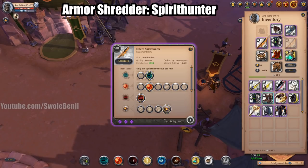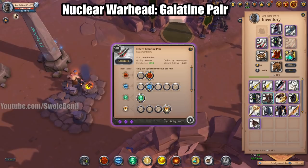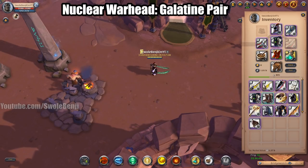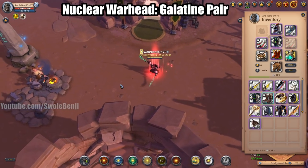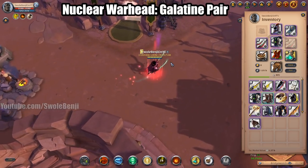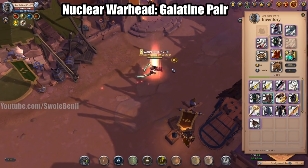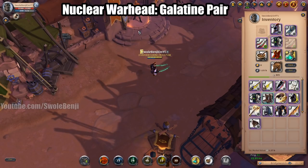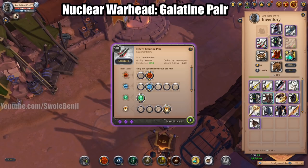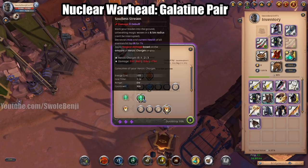Now we're at the Galatine Pair — this is a really fun one, also a little dangerous. It's kind of all-in-one. You activate your helmet, activate your boots, run toward the enemy, press W, press R, hit them with Q, hit them with E and let off this giant nuclear blast that kills everything around you. If it doesn't kill everything it reduces their max HP so your cleanup crew can come in and execute everybody.